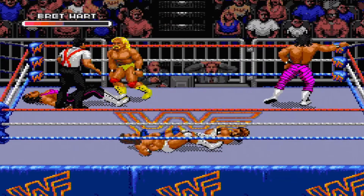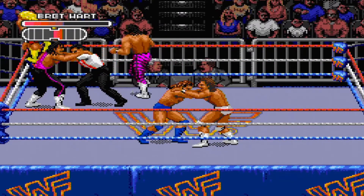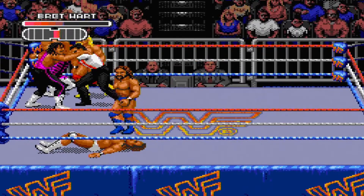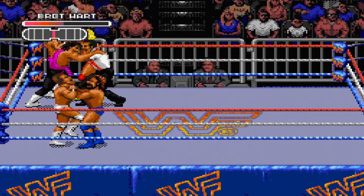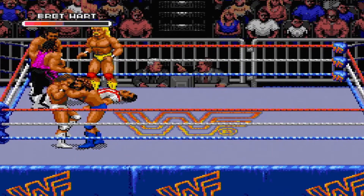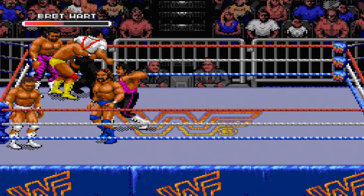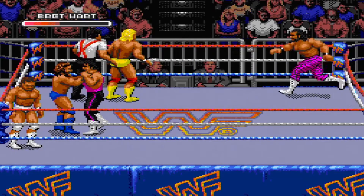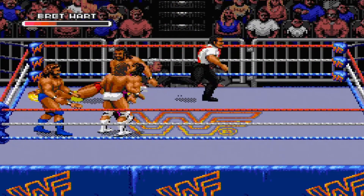The front cover showcases five wrestlers: Hulk Hogan, Macho Man, Undertaker, and Razor Ramon and Lex Luger, who were both in the middle of their respective heel runs. The game improves on its predecessor and introduces the tug-of-war grapple system, which was revolutionary at the time.